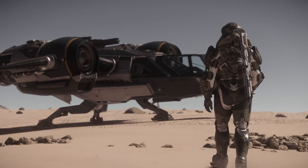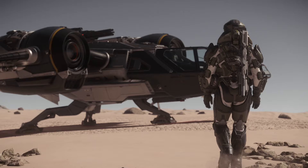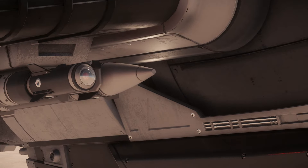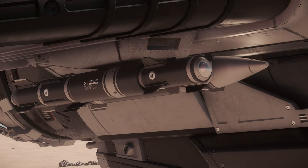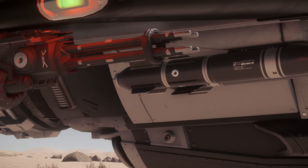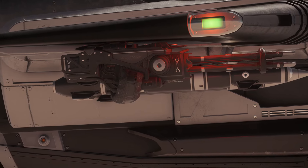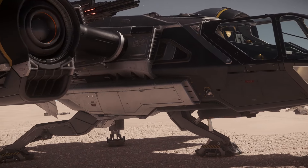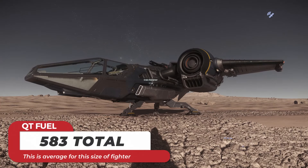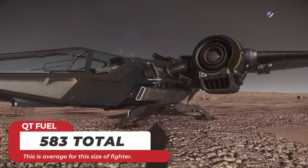Does it handle taking damage too well? It's a small ship — if it gets hit by one rocket it takes out half your systems. I brought this into a fight, got hit by two rockets, and was already out of the fight with one engine gone. Rockets right now are kind of unavoidable, so this ship is limited if you get hit by a missile right off the bat. But if you can avoid them, you might have something here. You only have 583 quantum fuel, but at least it has a quantum drive — so it's not another Fury.